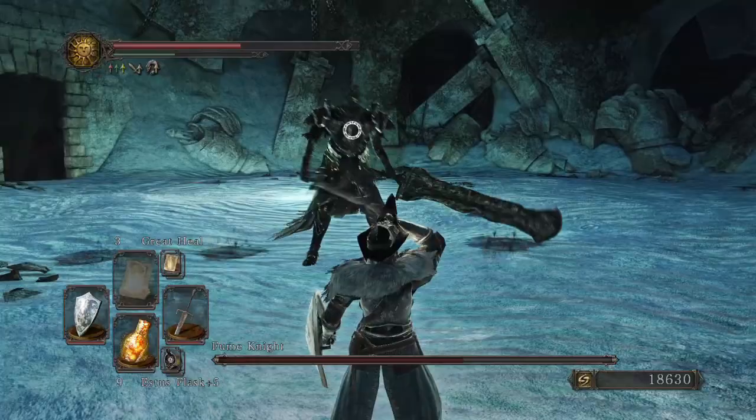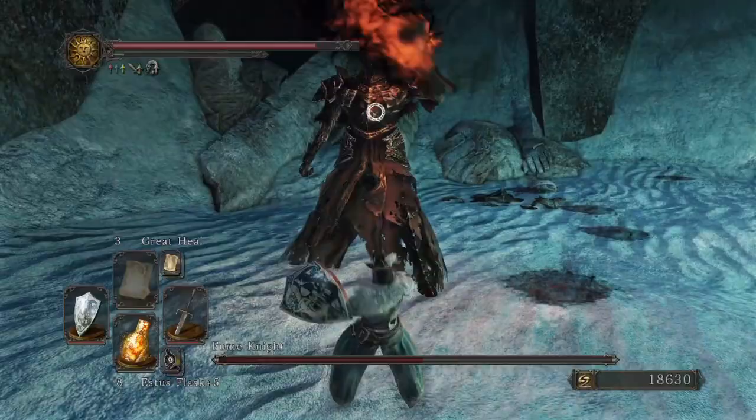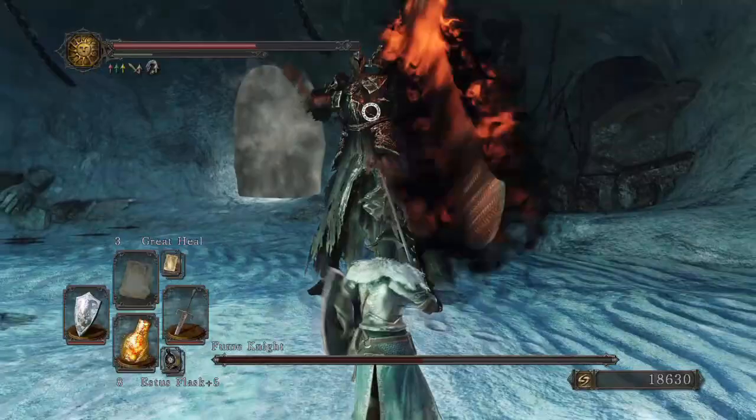Now, what you really want to watch out for is this big, big iron sword. When this happens, this is where you have to watch out. So, what you want to do is try this when he gets to a certain interval of health. You'll see what happens — I will not spoil anything. You're not supposed to dodge this.